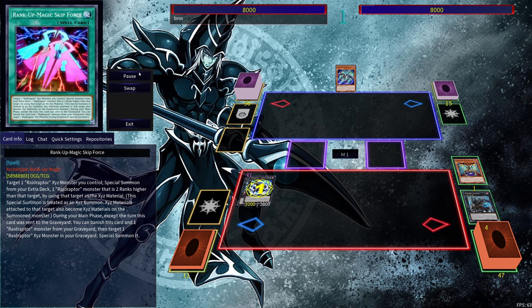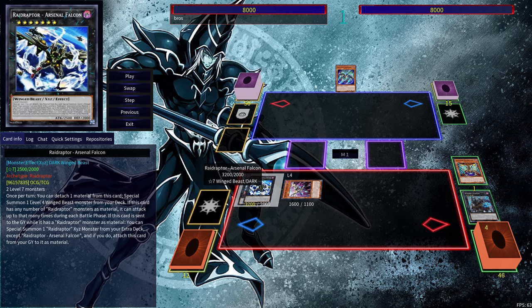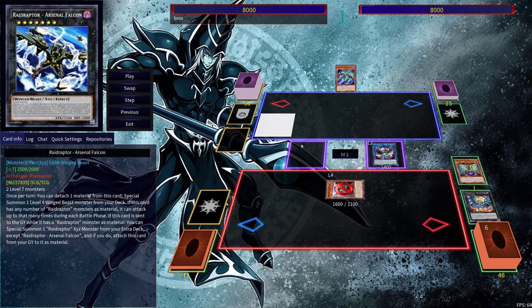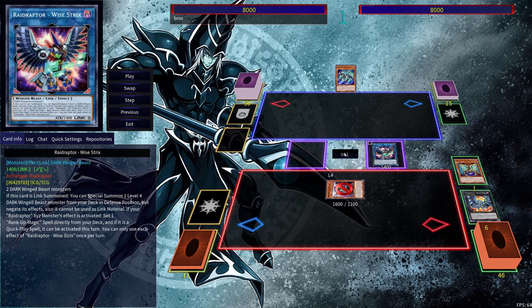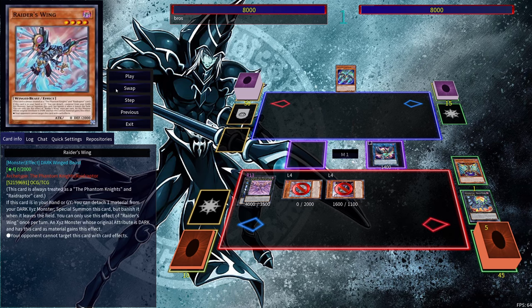Then we can detach a material, use Arsenal Falcon's effect in order to get our Strangulanius. Then use Strangulanius' effect — because we do have an Exceed monster with an Exceed monster as material — in order to summon a level 4 monster from the grave. So we're going to get our Strangulanius out here. Then we can link into our Y-Strix, activate Y-Strix's effect and Arsenal Falcon to get our free Rising Rebellion Falcon with the material, and then we can get our Raider's Wing as well.